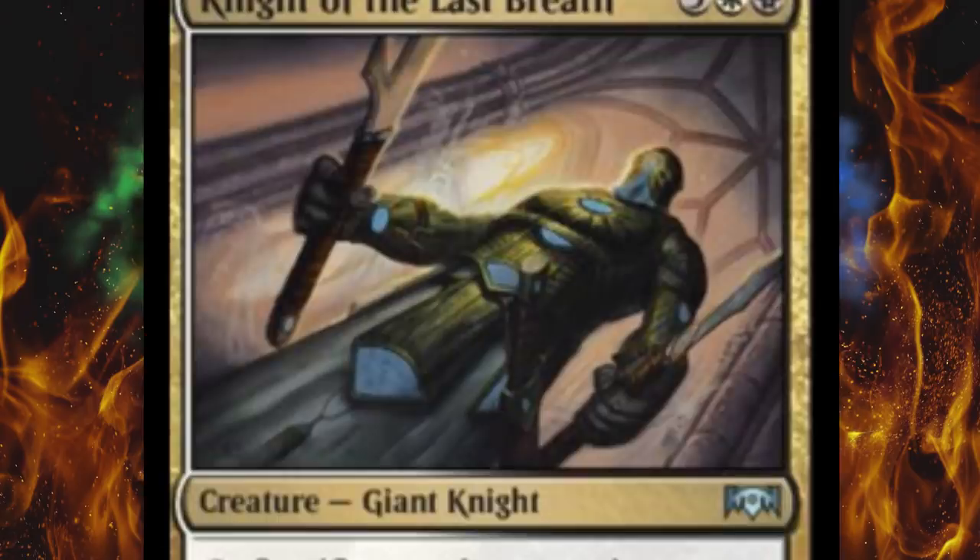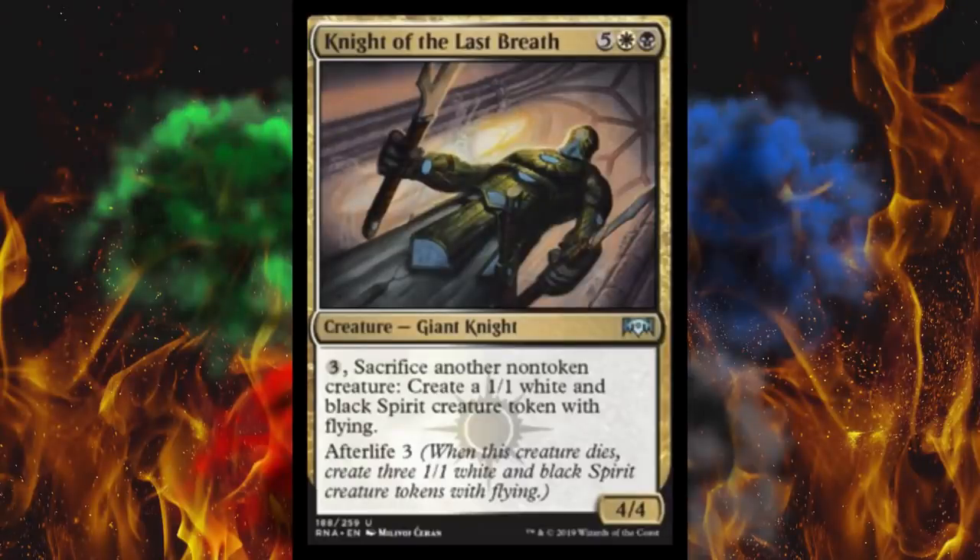Next up, Knight of the Last Breath. It's a seven-cost 4/4 Giant Knight — hey, History of Benalia synergy. And if you pay three and sacrifice another non-token creature, you create a 1/1 white and black spirit creature token with flying. Afterlife three — this is literally just supposed to work with History of Benalia. So is it worth afterlife three for seven? Would you even get to seven in a traditional two or three color spirit stack? Probably not.